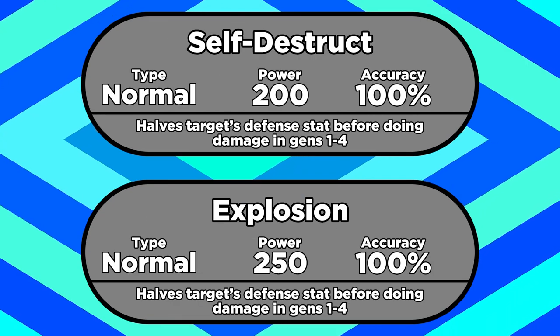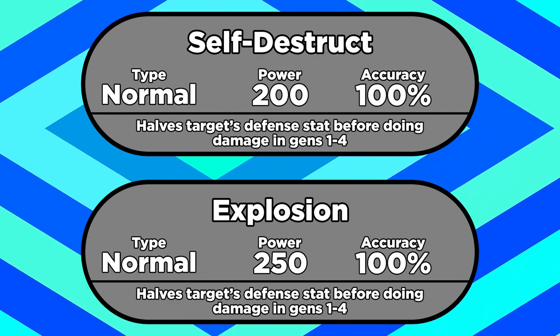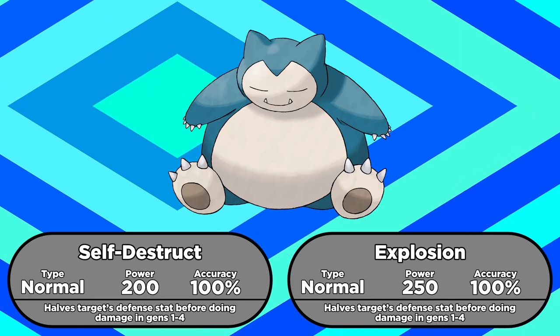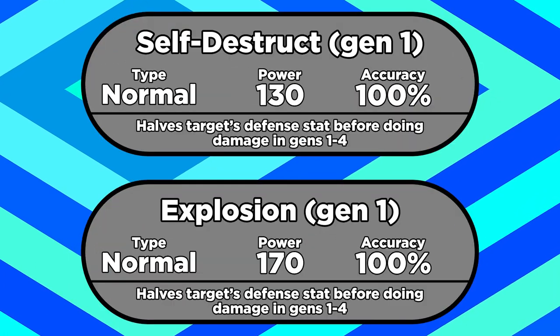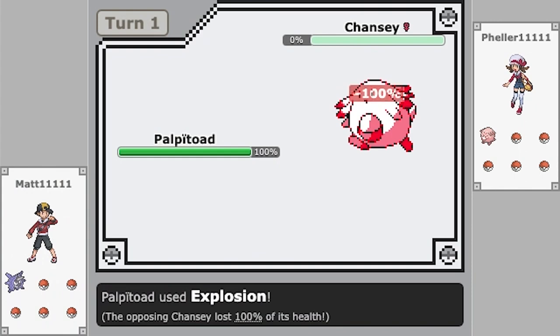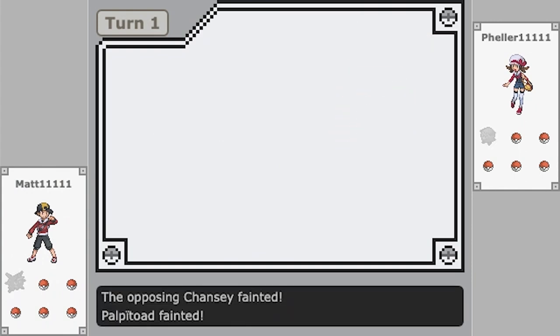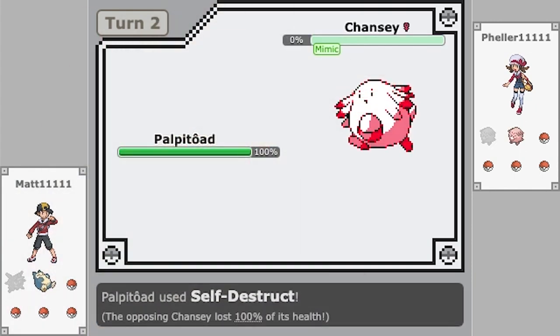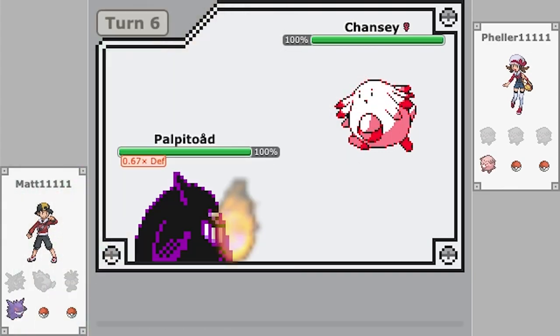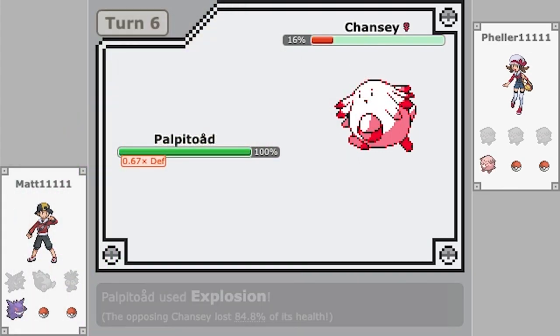Self-Destruct and Explosion were introduced in Gen 1, and they're a lot of fun — do big damage and go boom. Nowadays they're 200 and 250 base power respectively, but in Generation 1 they were 130 and 170. They're still absolute nukes though, because from Gens 1 to 4 the moves actually halved the target's defense during the damage calculation, so they were effectively 260 and 340 power.